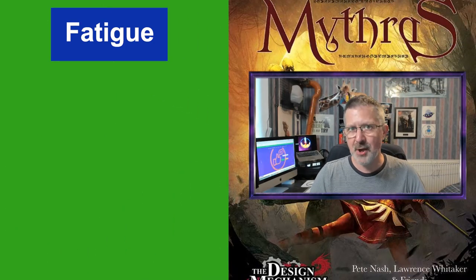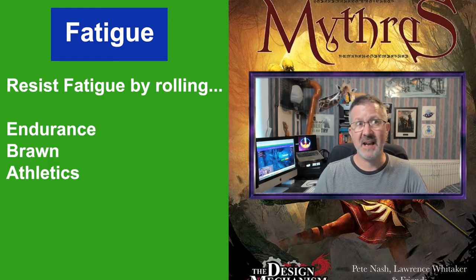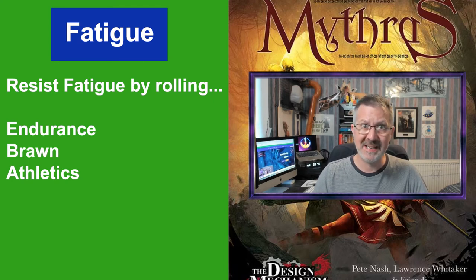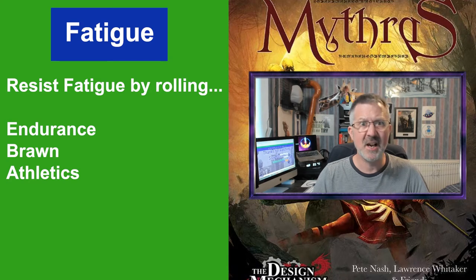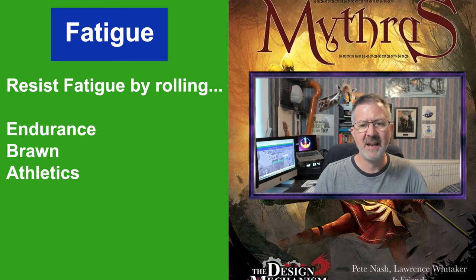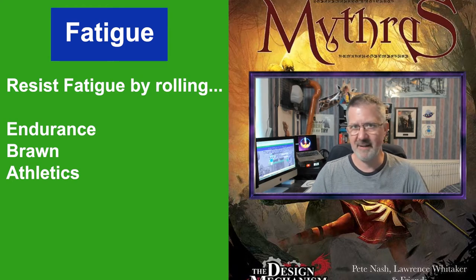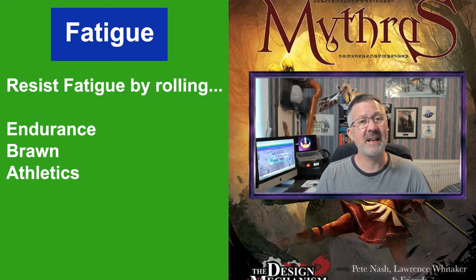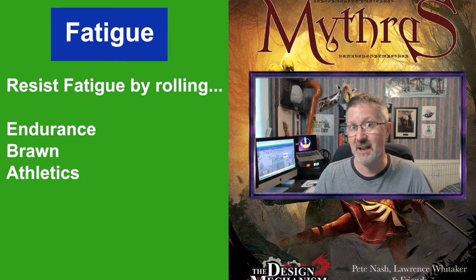It is possible for a character to resist the effects of fatigue. This requires either an Endurance, Brawn, or Athletics check depending on the activity. Athletics is used for exercise, Brawn for heavy lifting, and Endurance for general activities including combat. If a character rolls a successful skill check, then the character remains at their current level of fatigue until they are required to make a check again.